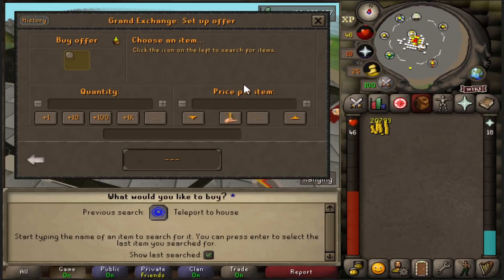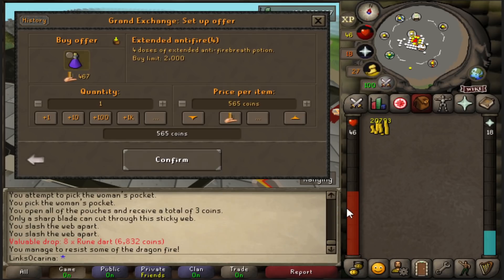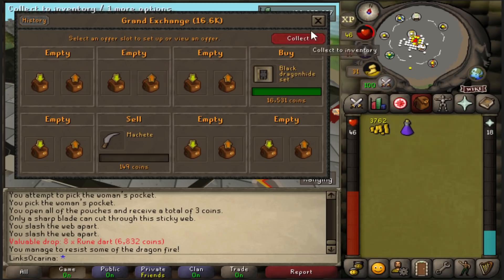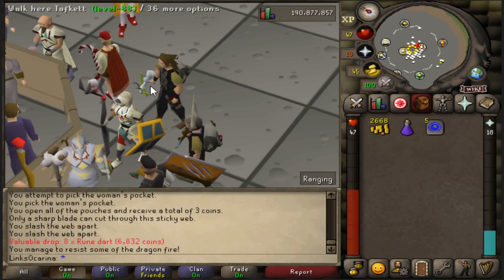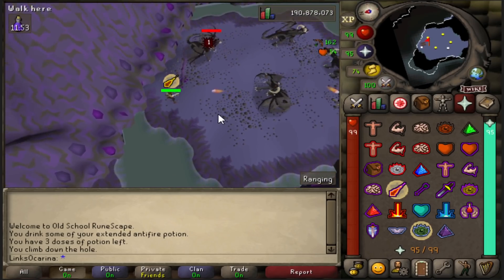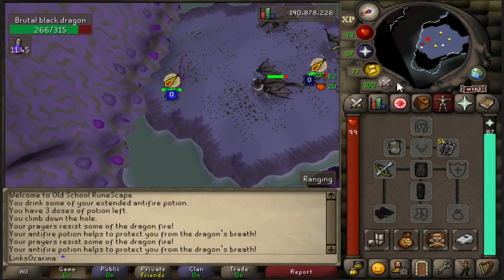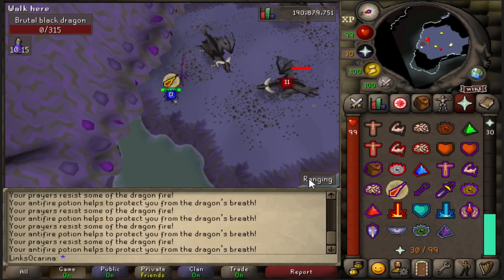We're going to get ourselves an extended anti-fire for about 500 GP and pick up a black dhide set — we can afford it with 4k left over. I think we're ready to go hit some brutal black dragons. A couple of kills here will easily pay for everything we've got. A kill is around 20k, so let's see how we do with our black dhide, broad bolts, and the Dragon Hunter Crossbow. Though I forgot to bring a ranging pot — what was I thinking?